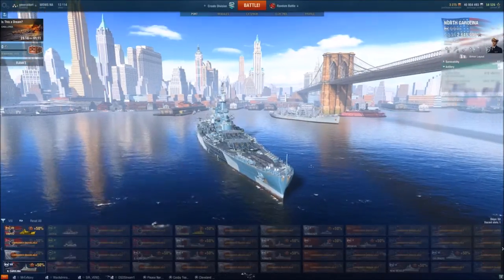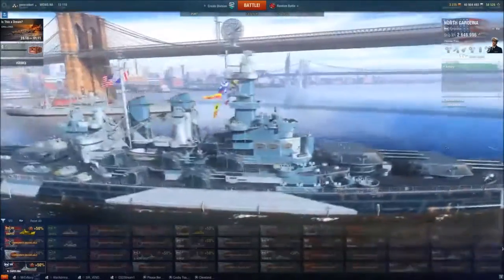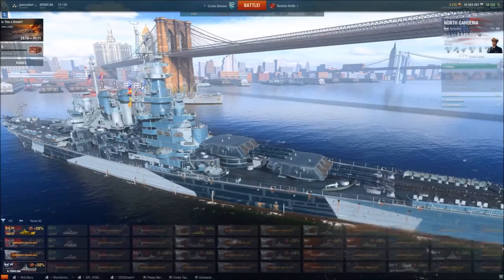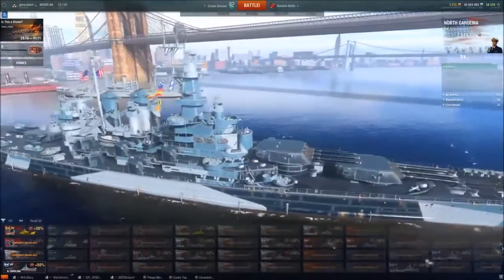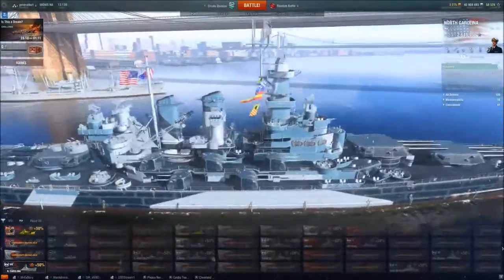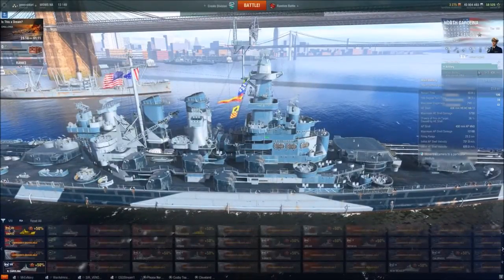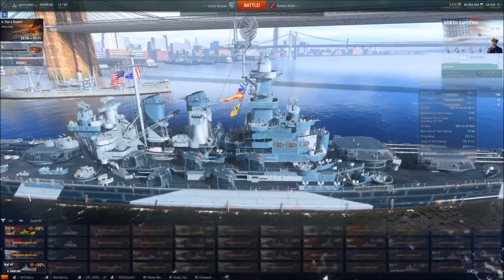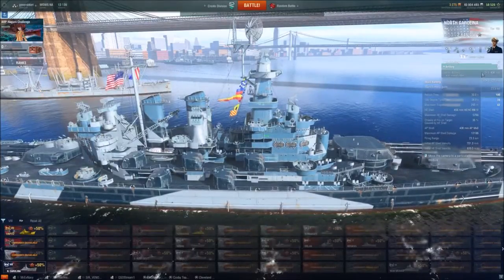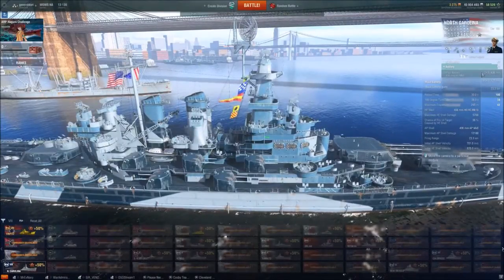Now we go down to artillery. She has nine 16-inch guns mounted on three turrets, one of which is superfiring — it can fire right over the top of the other one. She's got one of the biggest guns for tier 8 other than the Amagi, which also has 16-inch shells. She has a 30-second reload time. The 108-degree turn time is not that bad, so you can get out there on the move, especially with the Sharpshooter captain skill, stay mobile, do those turns, and still stay connected to whatever you're shooting. Turrets can still stay on point.